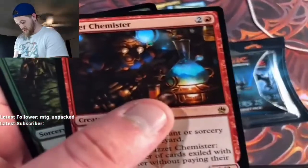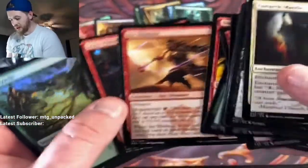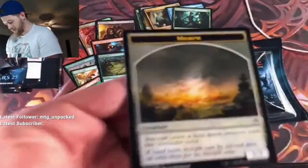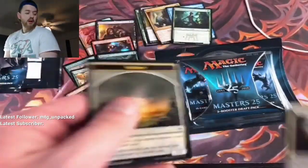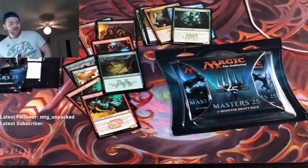And we got a Chemister and a Regrowth. Yeah, that's really cool — two Simian Spirit Guides, that's really neat. Oh, look at the morph token! Oh wait — no, I remember. Back from Walmart, yeah, nice.